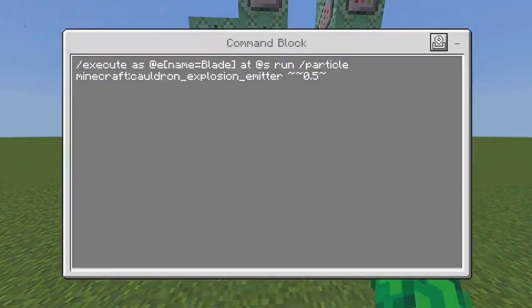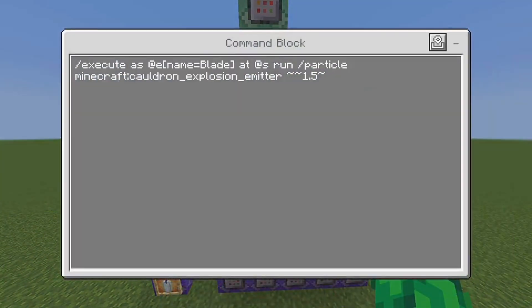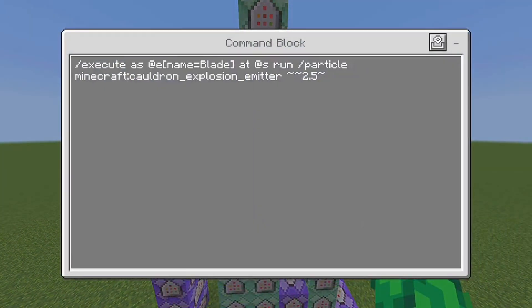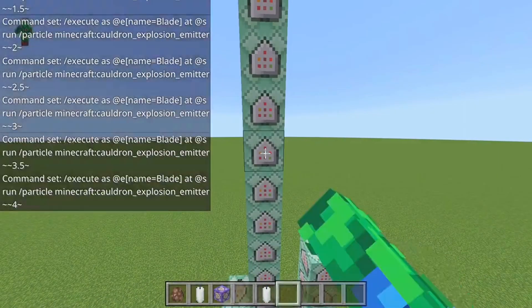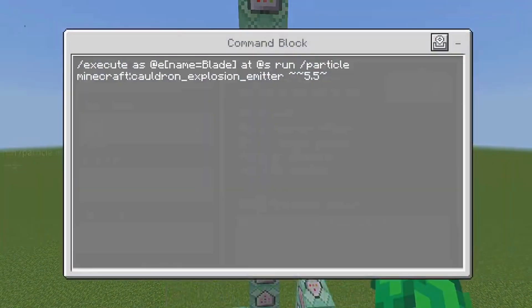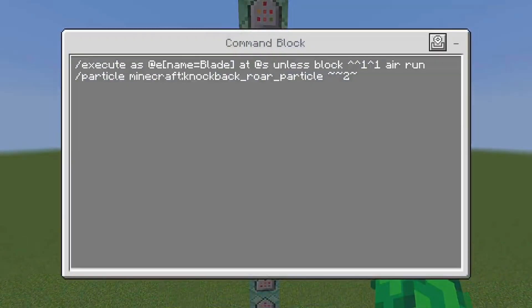Here we have some particle effects — I'll go through these pretty quickly so you'll want to pause the video to type them down. I'm also planning to add a world file in my Discord, so look out for that. These are just particles placed in slightly different locations, which is why I'm going through them quickly — they don't need much explanation.